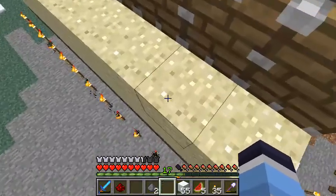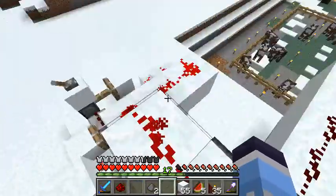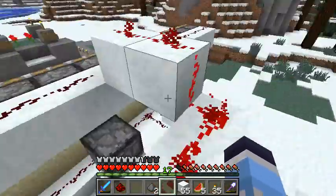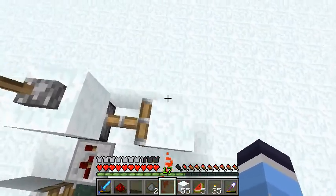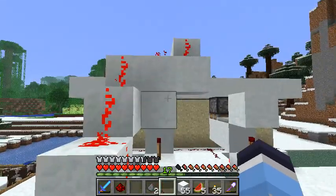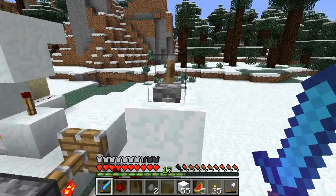We know that when sand or gravel falls onto a torch, it breaks. So this is how we're going to mass produce our sand, or gravel if it ever comes to that. This produces 12 per cycle. I've run some diagnostics - it takes 144 seconds for this machine to produce one full inventory of sand, so that's 36 stacks of sand. Takes 144 seconds, so that's 4 seconds per stack. Running through that logic, it takes not much time at all. So we're going to put this into effect and go kill that creeper.